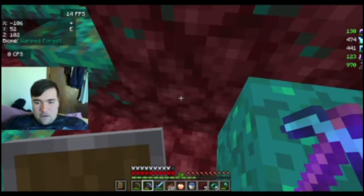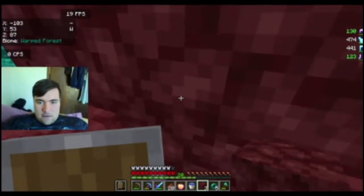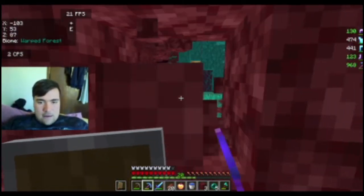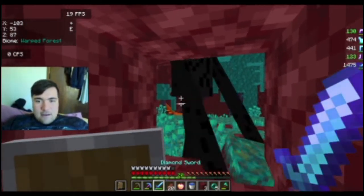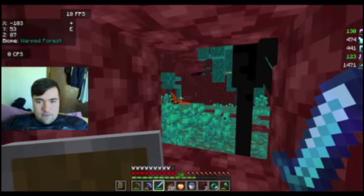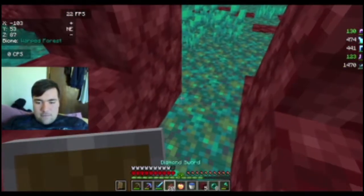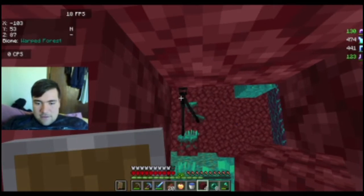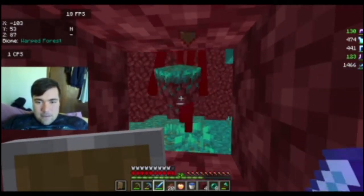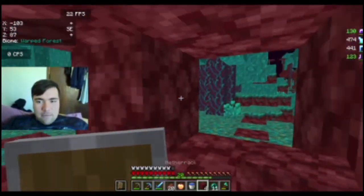We should be good — five pieces of netherrack is all we should need. Now what we're gonna do is block ourselves in like this. I'm gonna make a hole here and here. Now we just look this guy in the eye — he tries to come kill us but because he can't, he'll just run out. All right, collect the pearls we got — voila, that's the plan. Come over here, yes! We've got loot — give us the goods! One more hit, there we go. We got 11 pearls.